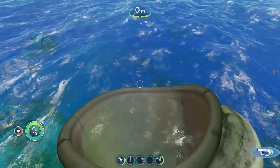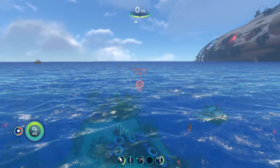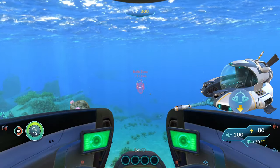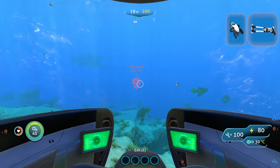To reach our first location we're going to start from the giant crop to the surface of the water, and from here we're going to head about one notch to the right of northeast until we reach the Bulb Zone. Going here you're going to want to bring your Seamoth with a Mark 2 depth module, perimeter defense on your Seamoth, a stasis rifle, and a sea glide.